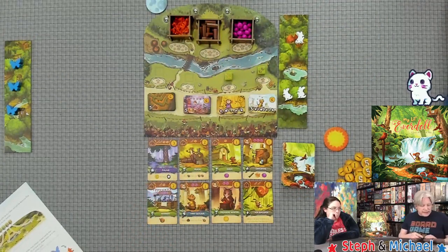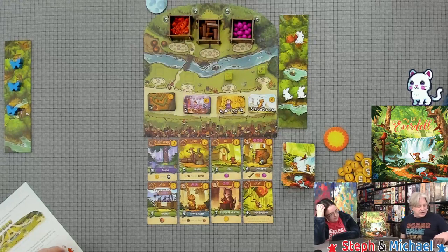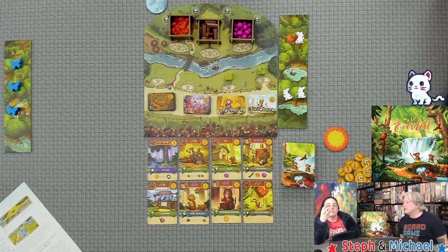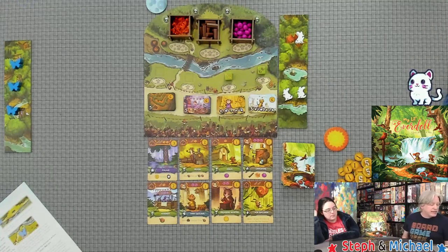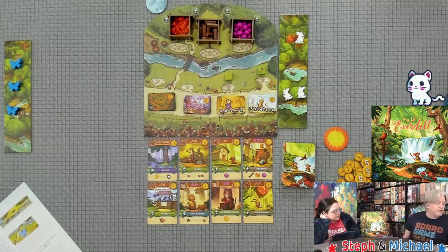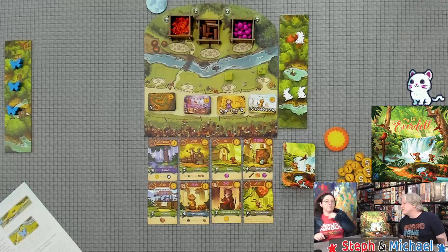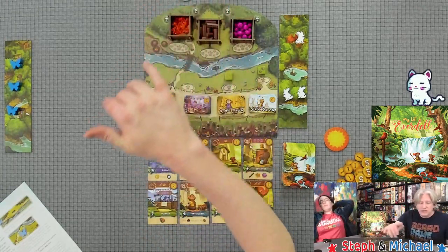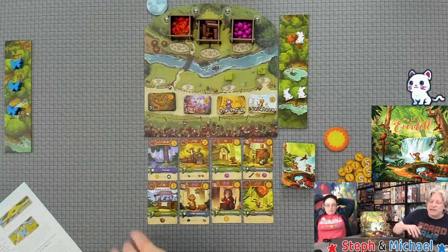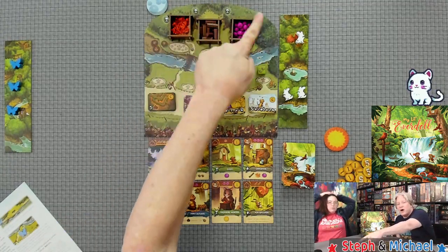You also take the top parade token for any parades you qualify for and don't already have. Then the next player goes, and we continue until we've used all three of our friends. Then we do the return home phase — return friends to home boards, pass the sun token to the right, and move the moon token to the next spot along the track. Then we repeat until we've played all four rounds.